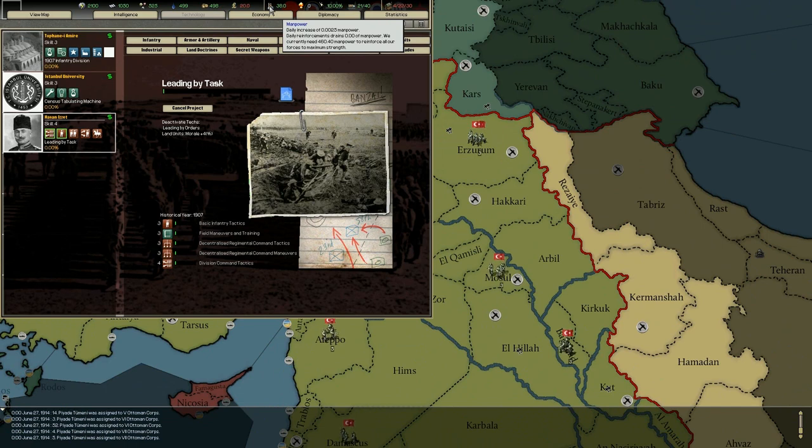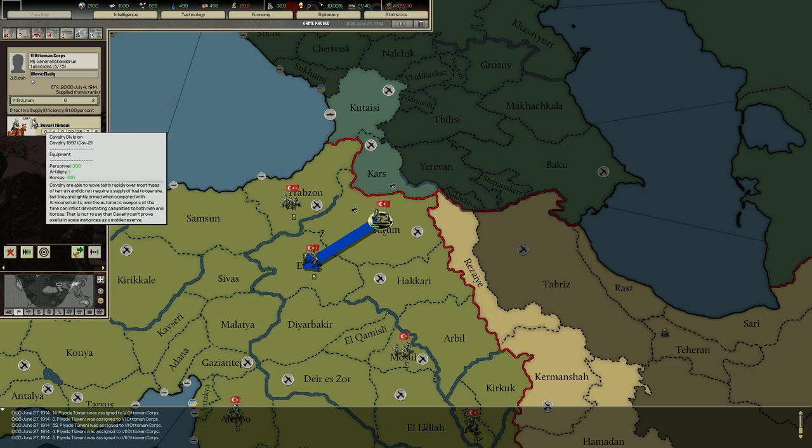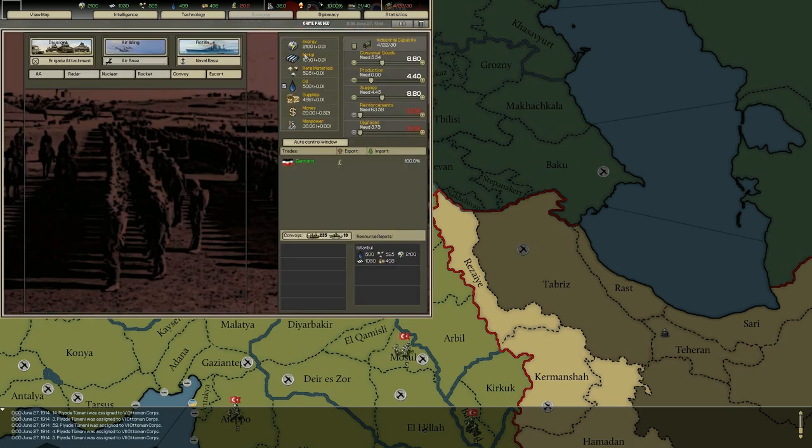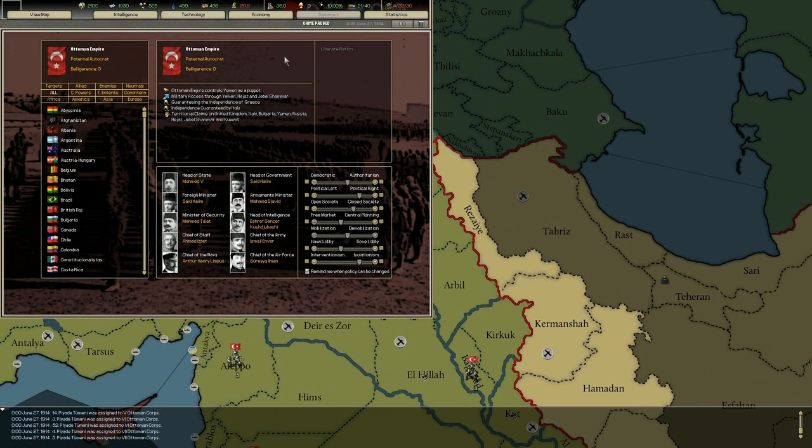Manpower increases daily, and once we mobilize we'll get a huge boost, so we don't need to think about that much. Every unit has both manpower and organization. Once it runs out of manpower it is destroyed; once it runs out of organization it breaks and runs away. You need to keep both as high as possible — organization is replenished daily and manpower is replenished depending on your reinforcements tab.